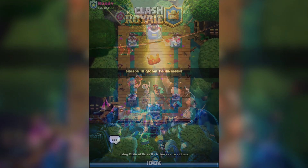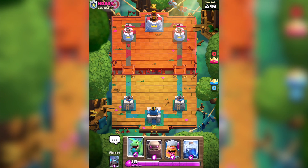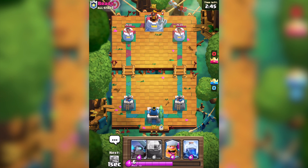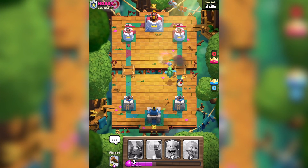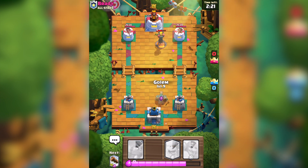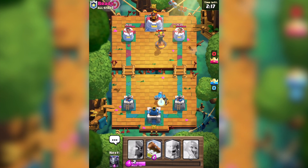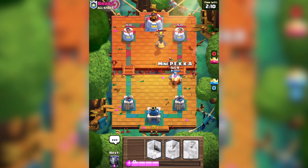This is a really nervous match. I think I might lose, or maybe I can win — it's really frustrating. Let's see if we can win again. Baby dragon since he put the mega minion. He has the balloon — then I have to use the lightning, it's the only option. The lightning hit the mega minion as well. Since he used the inferno tower, I'm going to use the golem now, and behind that I'll use the bowler. Maybe I need to use the mini pekka for now.